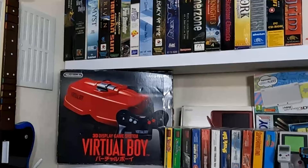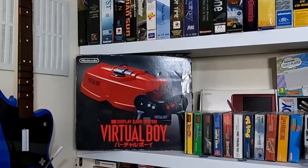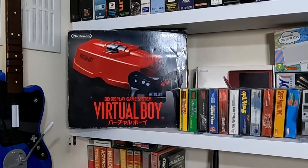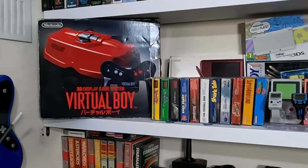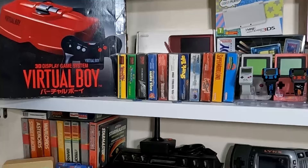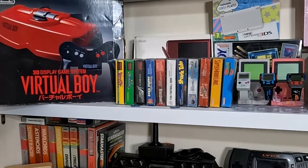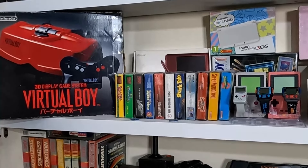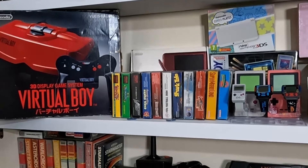Moving down, we've got my Virtual Boy, which I picked up last year. It came with two games — Mario Tennis and Galactic Pinball — and recently we picked up Vertical Force. Just next to that, we've got a whole load of boxed Game Boy games: Game Boy Color, Game Boy Advance, and original Game Boy. I don't have too many at the moment, but it's something I'd like to build up.